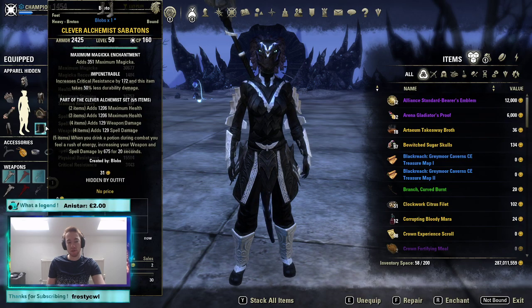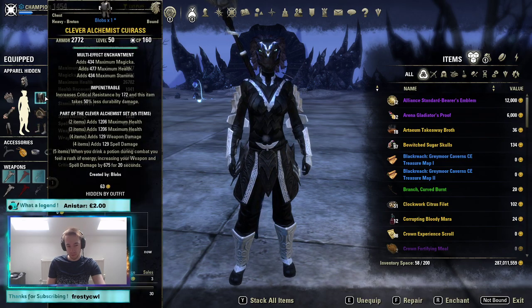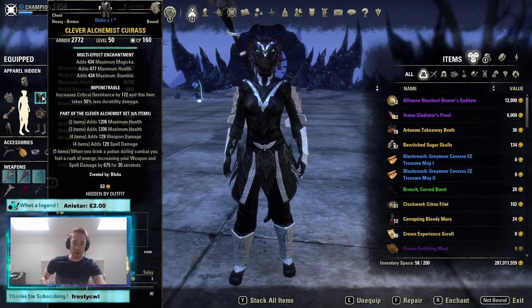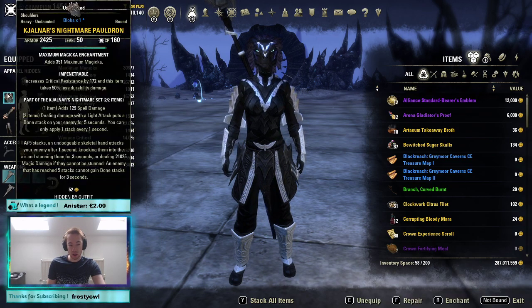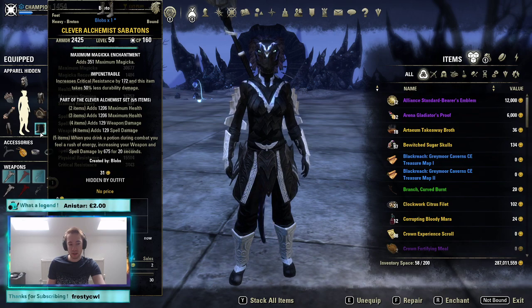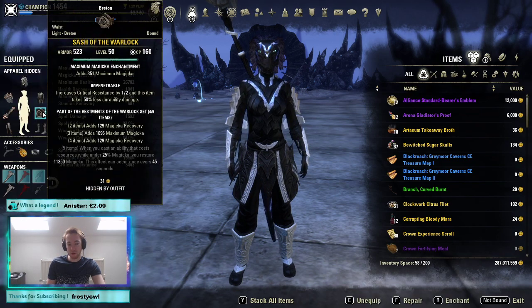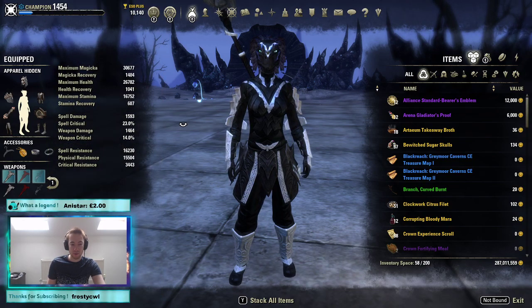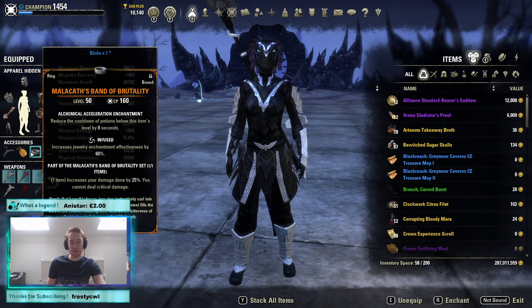For traits, we are currently using all impen. I am looking at a research video into different traits — there's a fair chance reinforced might outperform impen on the body, and maybe even on heavy helmet, shoulders, legs, and boots. It might also be worth considering two well-fitted pieces since stamina sustain is the only weakness of this build.